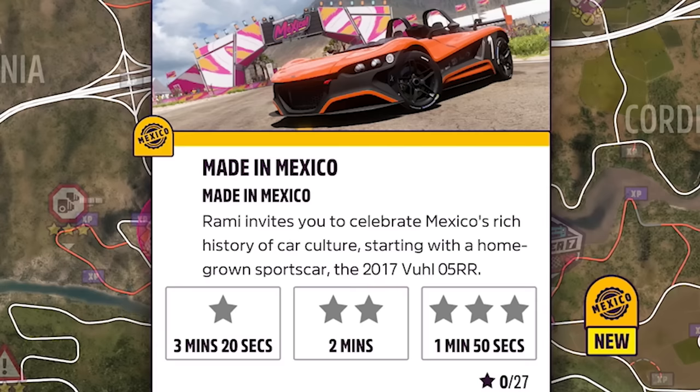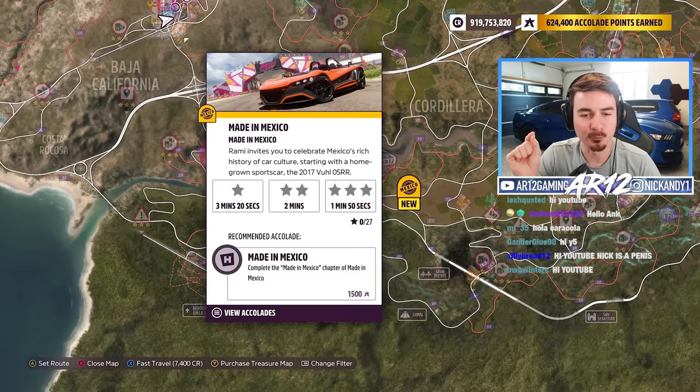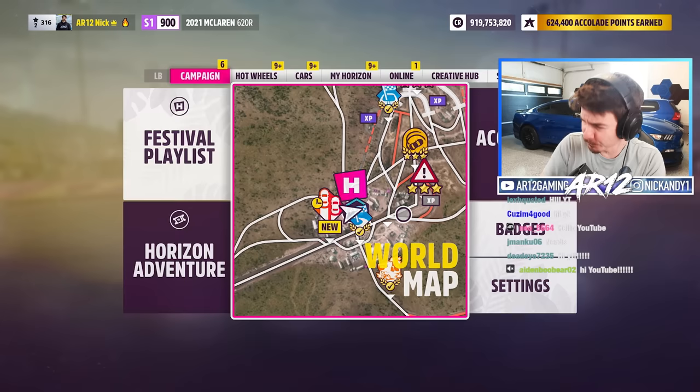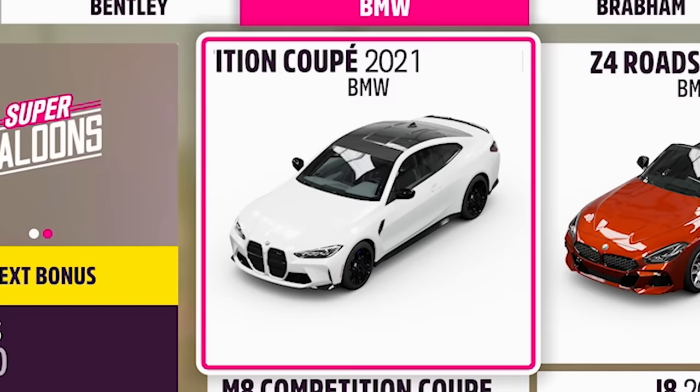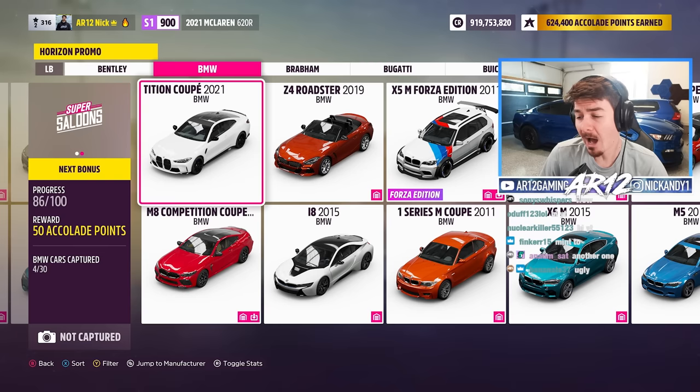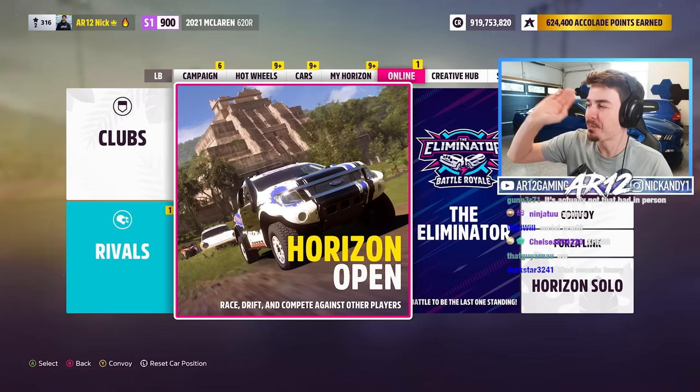This is a brand new Forza Horizon 5 update — it includes a bunch of really cool things. This is the brand new Horizon story, Rami's racing history, officially here. Before we jump into that, we've got a bunch of new cars, some cool event lab stuff. This is the brand new Ugly Duckling, the 2021 BMW M4 comp. I'm really hoping this thing has some cool customization — we will see.